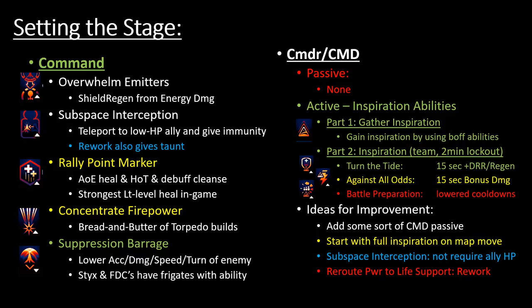Rally Point Marker is basically the reason you want a Commander Command seat — it has three great things: a respectable instant AoE heal, an AoE heal-over-time, and it helps cleanse debuffs. That makes it objectively the strongest Lieutenant-level heal in the entire game right now. Borticus is looking at potentially reworking it, but if anything just making it a one-time debuff cleanse would be the way to go, because nerfing the heal too much might cause tanks to drop Command entirely.